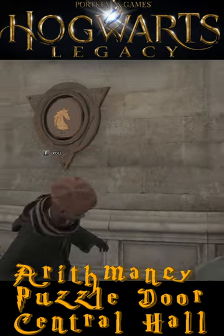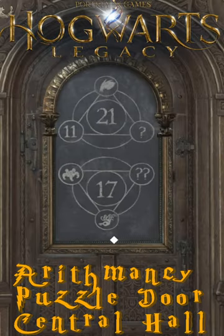The solution to open the door is simple once you understand the puzzle. First, though, you'll need to activate the door to reveal the two triangles.